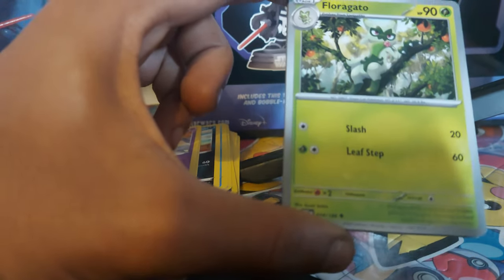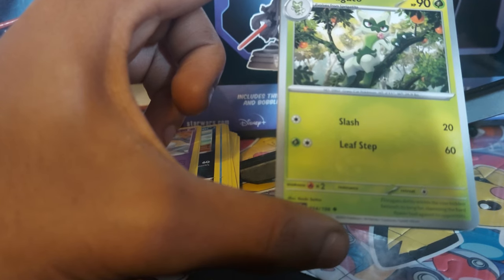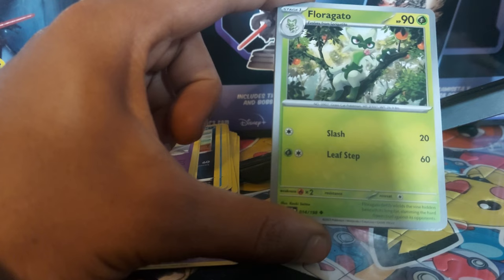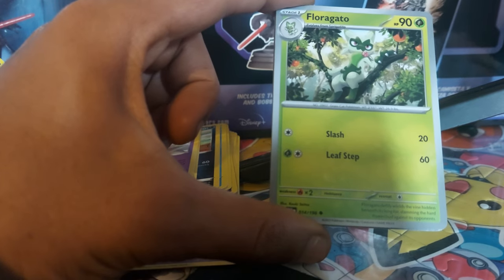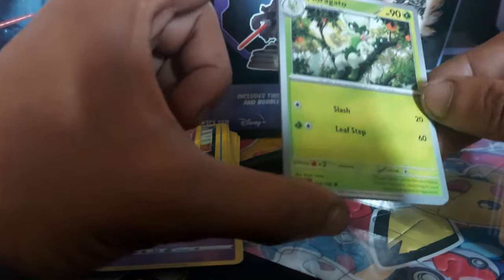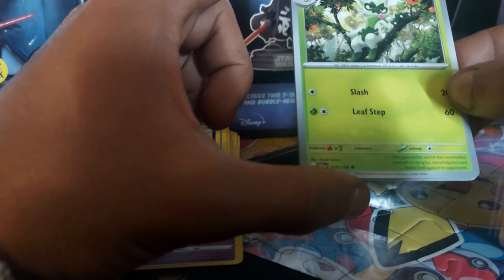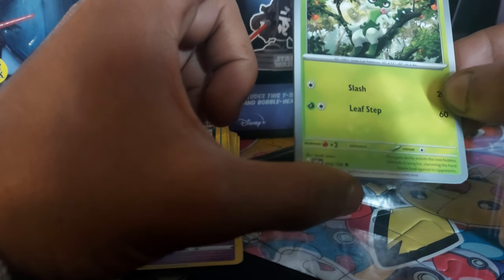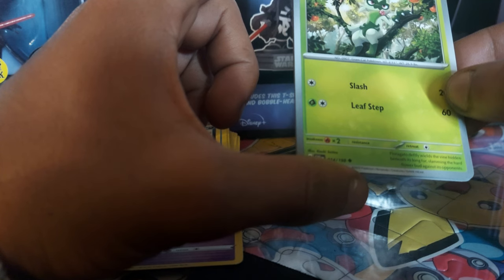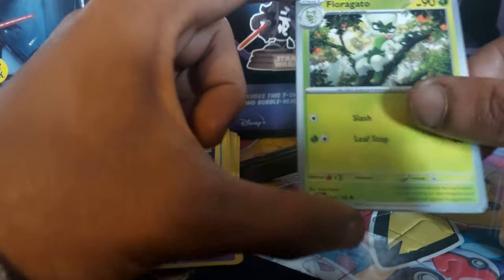Then we have Floragato — 90 health points, leaf type Pokemon. Dex entry 907, being a grass cat Pokemon, with moves Slash and Leaf Step, card 14 out of 198. Its Pokedex entry reads: deftly wields the vines hidden beneath its long fur, slamming the hard flower bud against its body.